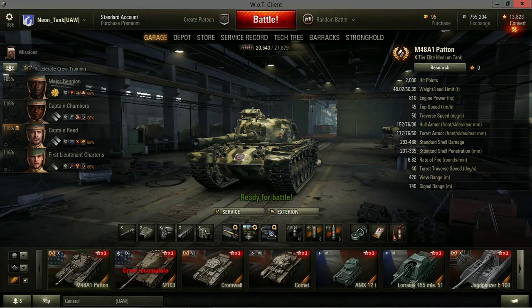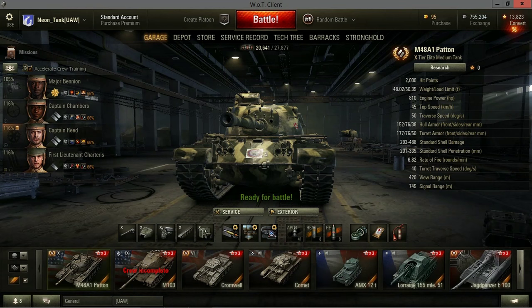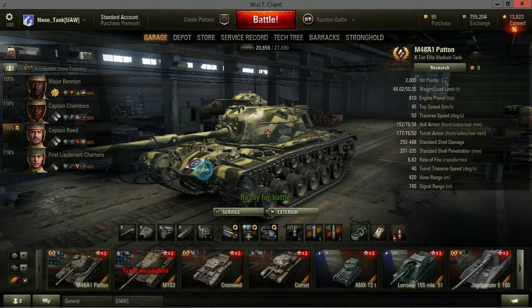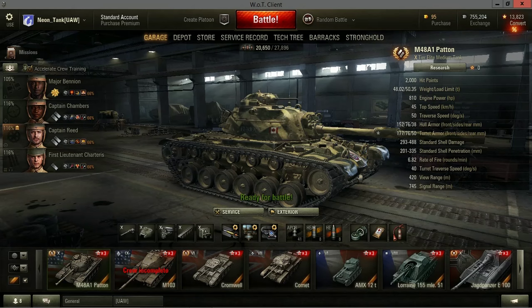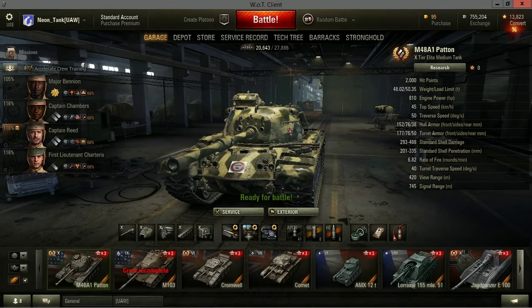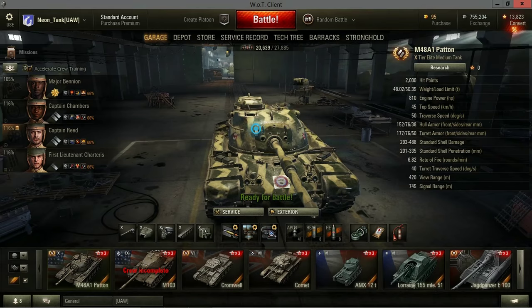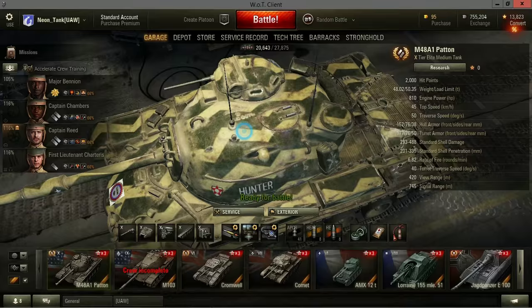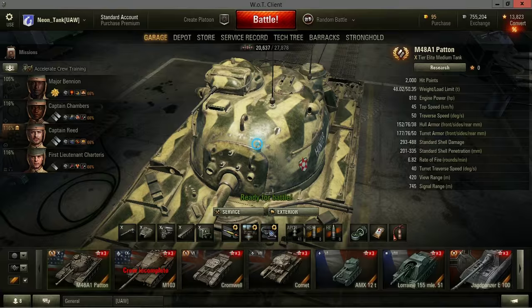Looking at the armor, it says 152 millimeters of hull armor, but I've never been able to find that. The whole front plate is basically an automatic penetration from anything you're going to see - most scouts will go through it, all Tier 8s will go through it. You're not really going to bounce anything, whether it's lower plate or upper plate. The turret front is 177mm, which might be behind the gun mantlet, but once you get out to the rounded part it's very easy to penetrate.